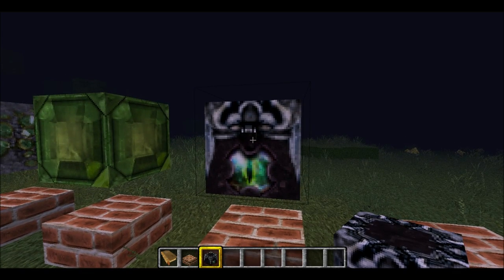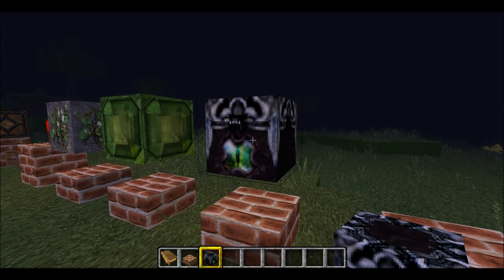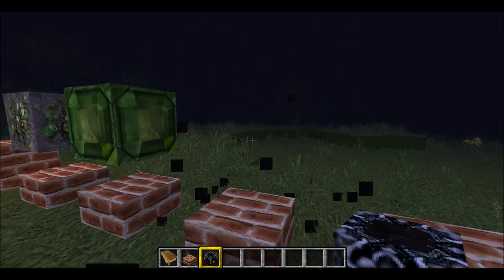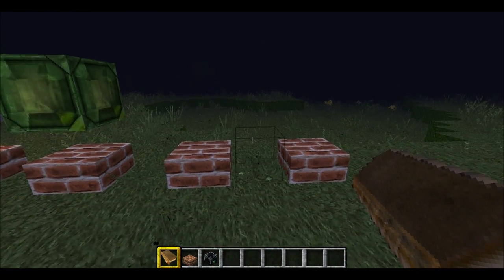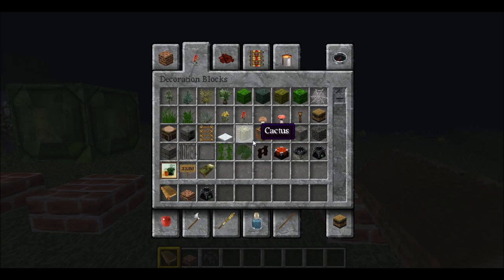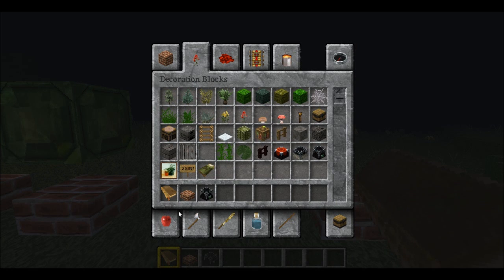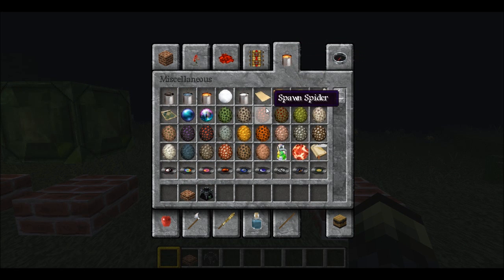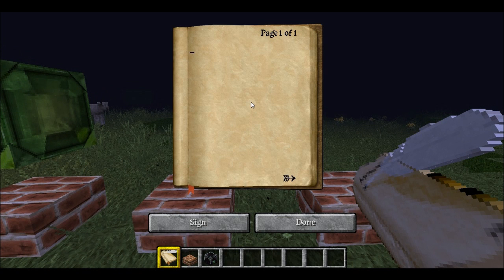You craft an Ender Chest using an Eye of Ender surrounded by Obsidian. Also new is the Book and Quill, crafted from an ink sac, a feather, and a book. When you right-click it, you can type in it.